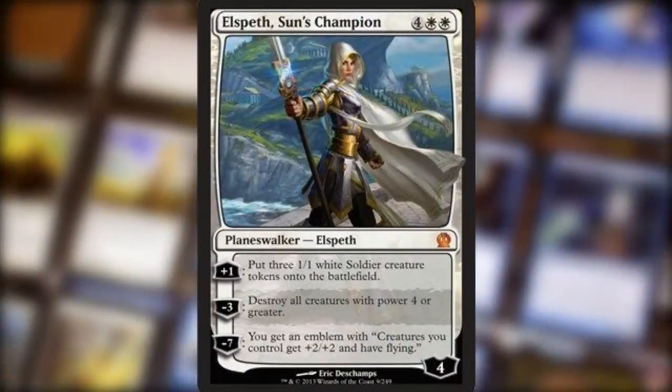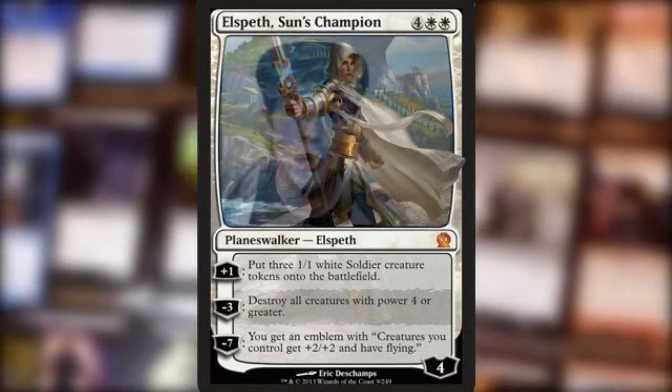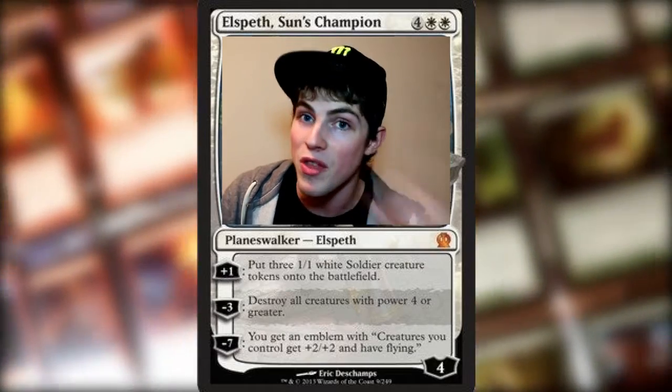Her plus 1 ability is: put 3 1/1 white soldier creature tokens onto the battlefield. So if you're running a white weenie deck, or you want something that's going to pump out loads of tokens and then buff them all, this is a card you want to check out.